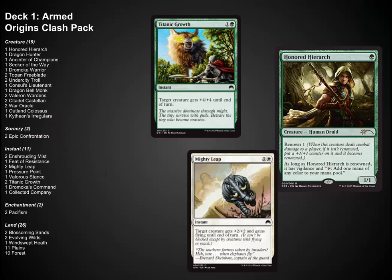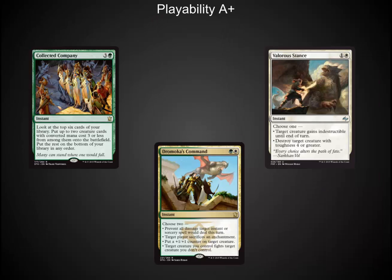Incredible card. We have two decks here. The first is Armed. I like the idea behind this deck. Mighty Leap is one of the more interesting cards they're playing — Honored Hierarch gets much better if you can connect, and giving him flying and +2/+2 makes it much more likely that you can connect with him. The playability of this deck is very strong. It has Collected Company, Dromoka's Command, and Valorous Stance. Yes, you heard me correctly — Collected Company. We already saw Siege Rhino, but Collected Company is another super powerful card in these decks.